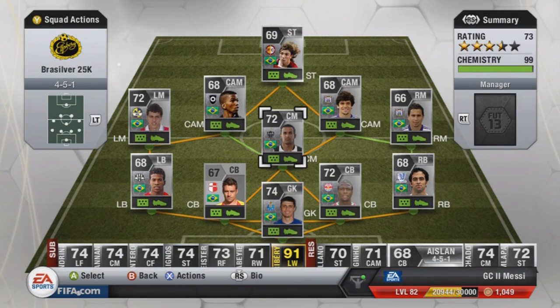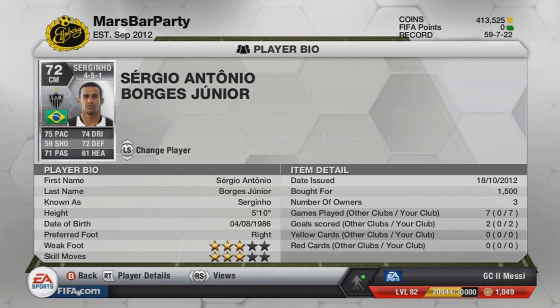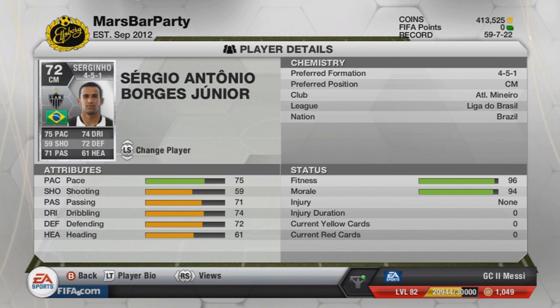The holding midfielder of this team is Serginio. I did use him on FIFA 12 for a brief spell. He's very solid in defence — 72 defending — and he's also got a decent shot on him. He has scored 2 goals, both from outside the box I believe, and costs 1,500 coins. He plays for Athletic Monero in Ligue 1 Brazil.